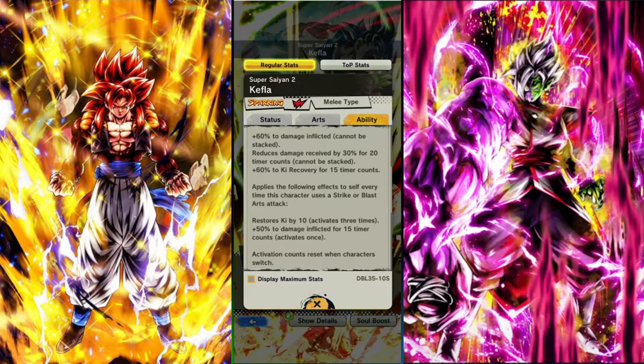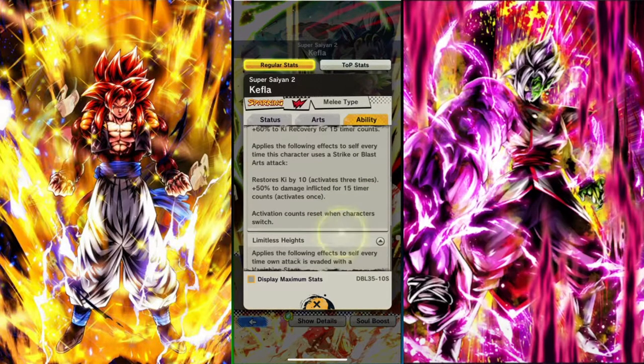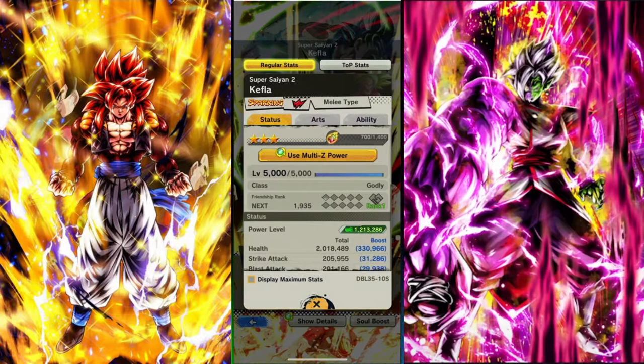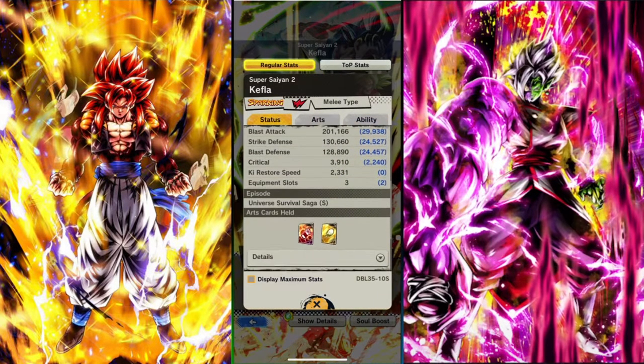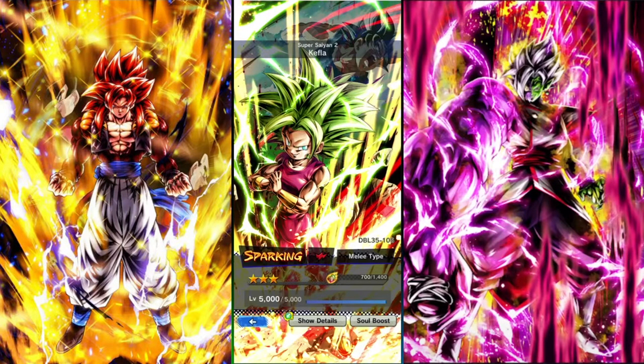Even without that she was doing pretty good damage and tanking relatively well. Every time she's a strike blaster she gets 10 ki and 50% damage inflicted — that is insane, and every time you switch her out it resets, which is very very good. Do I think she's insane? No — I think she's the worst out of all the new Zamasu-side units. I think Zamasu is insane, I think Vegeta was insane, I think Kefla is very good but not insane. If you have anybody else you want to see videos of, let me know in the comments, make sure you like and subscribe, and I'll see you in the next one.